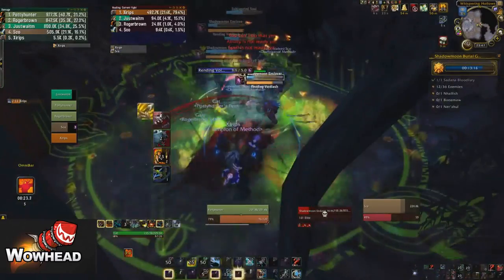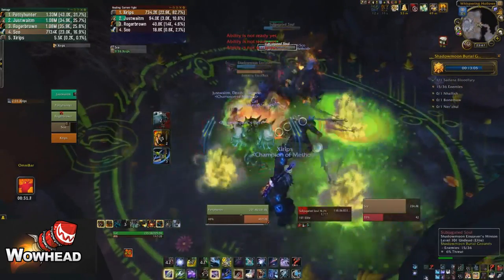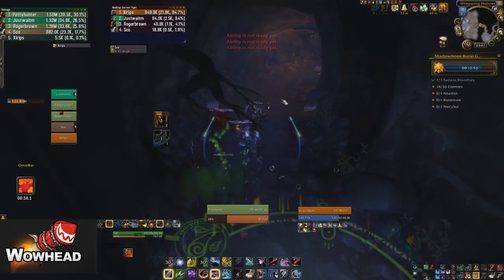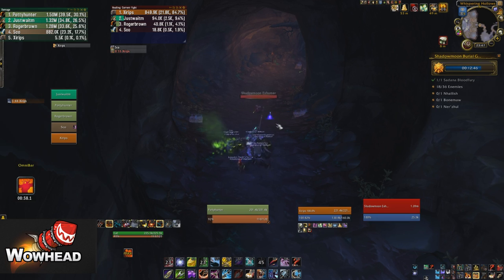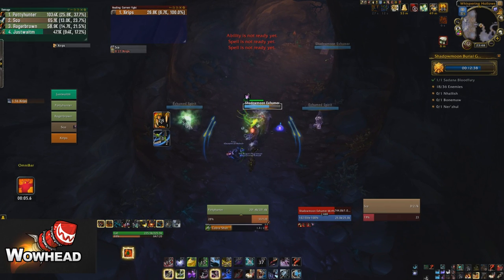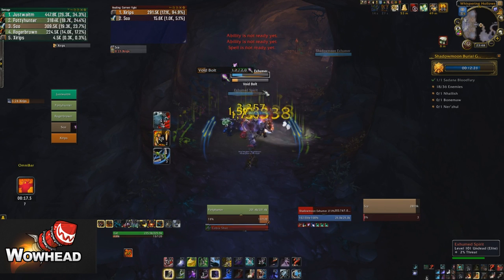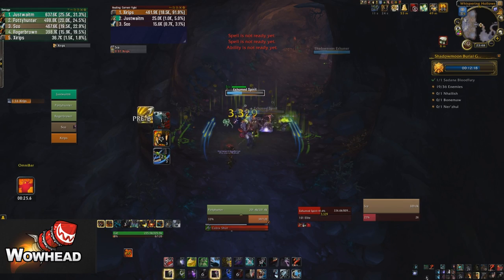Finishing off the first pack we move down and there are two Extremists here. Once you engage them they're going to start casting, and if you don't stun that cast they're going to spawn two adds. We try to put down a binding and knock one but it's not knockable. The Exhuma itself only has one ability called Void Bulb which you want to keep interrupted as much as possible to avoid additional damage. The two adds that spawn don't really do anything by themselves - they just melee the tank, but they have a lot of health so they can be quite annoying.